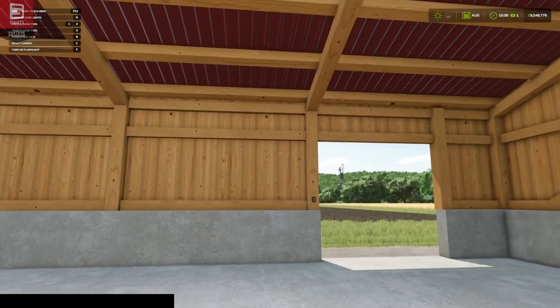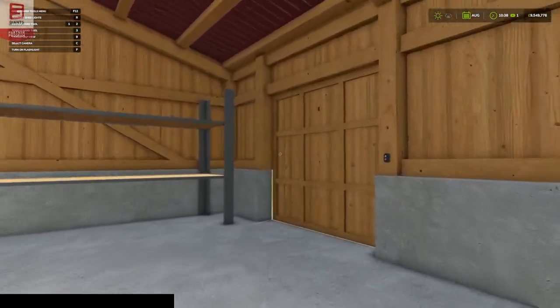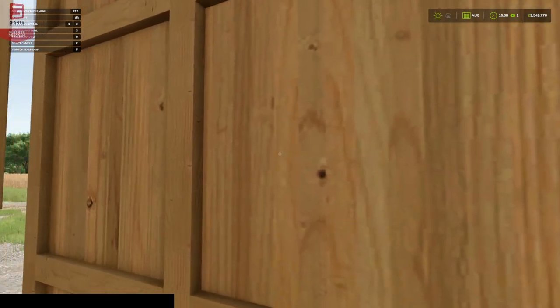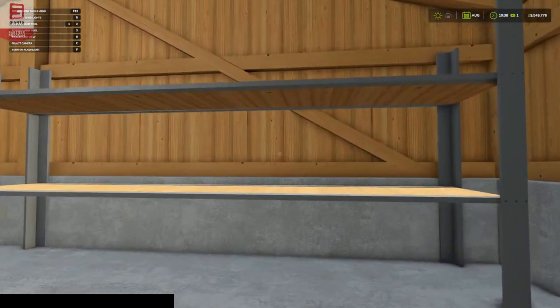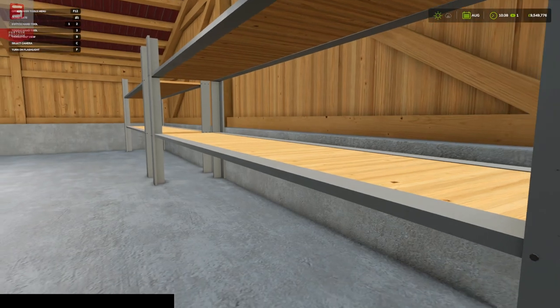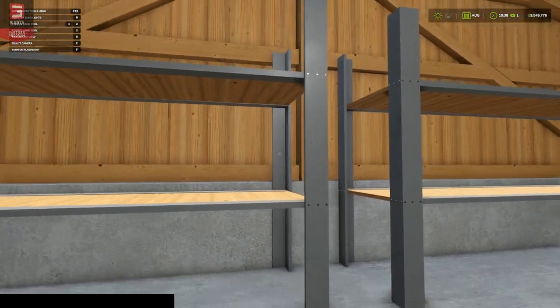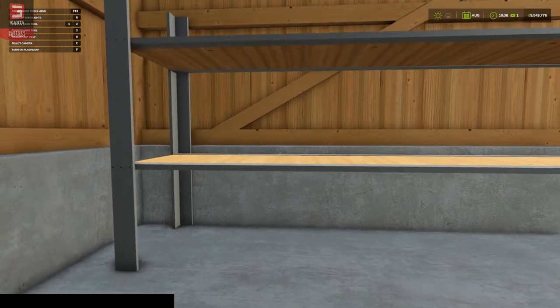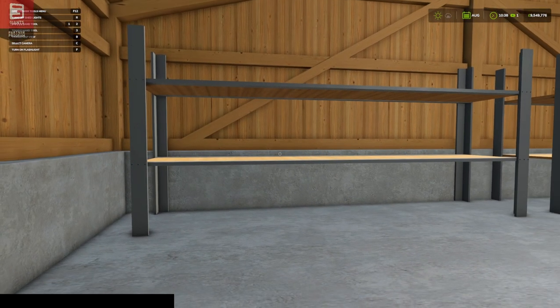We've got lights, and we do like lights, especially since the lighting sometimes seems a bit dark. And here are our shelves — plenty of space underneath, in the middle, and on the top. You can get a lot of storage in here if you like a more realistic play style rather than the magic teleport-into-a-storage approach.